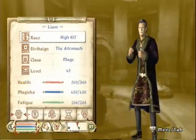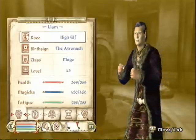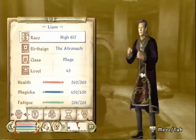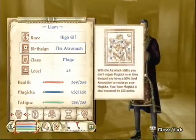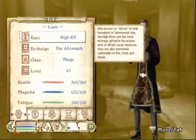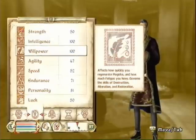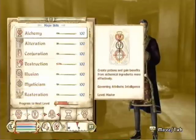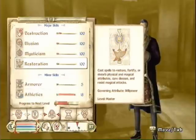This is my master mage, which I created when I first got the game. I love this character — I have had him since I got the game, and he is a master mage. Level 45. Atronach birth sign. High elf. Incredible intelligence and willpower. Not too shabby on the personality, either. Every magical college, he has mastered it.